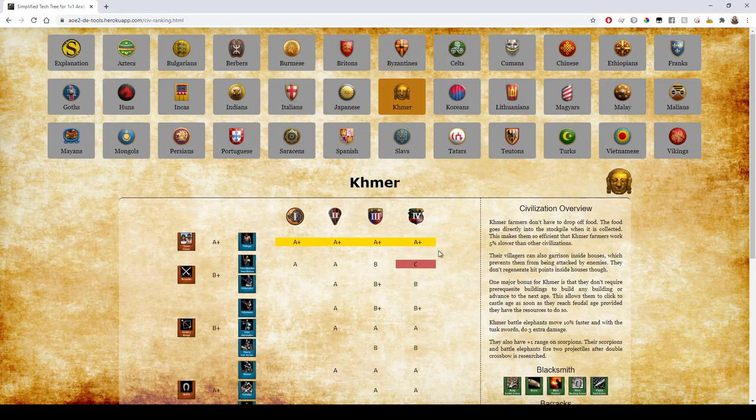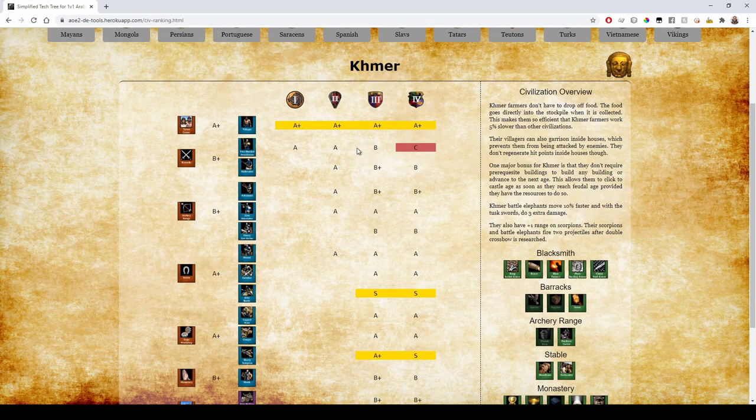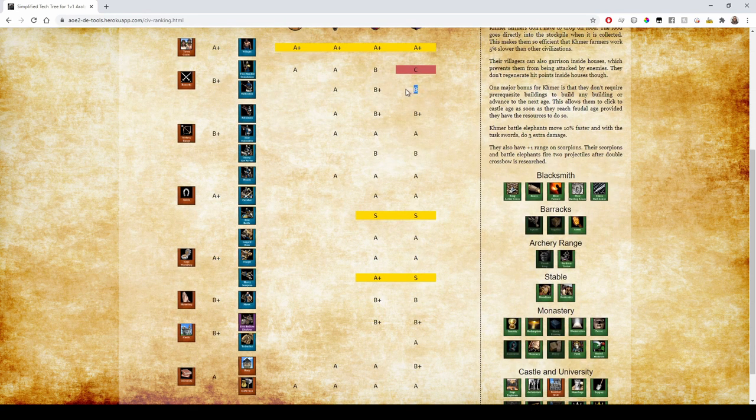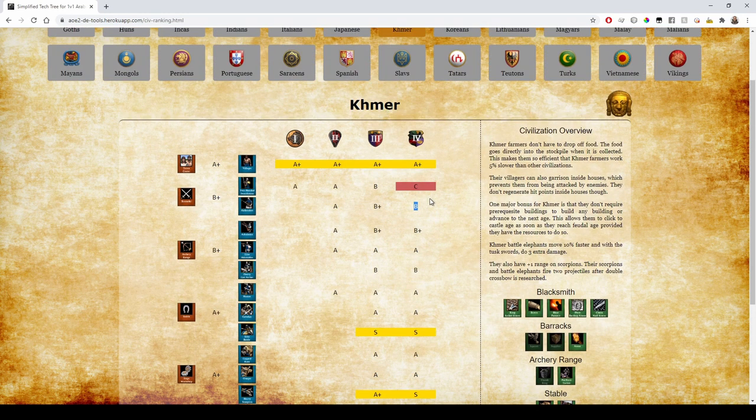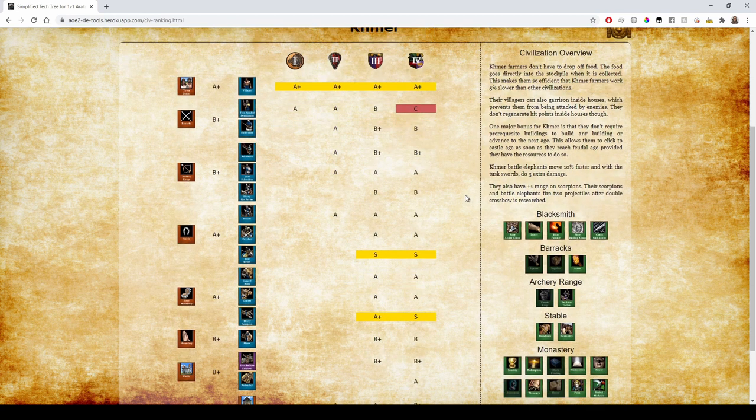Khmer get A+ for economy — farmers don't need drop-off points and they can garrison in houses. They get some of the worst two-handed swordsmen in the game — C rank — no Supplies, no Squires, no final armor upgrade. Their infantry sucks. If you have to build Halberdiers you can, but they're not great. Unfortunately you sometimes have to build them because you don't have Camels as Khmer — so what do you do against cavalry?